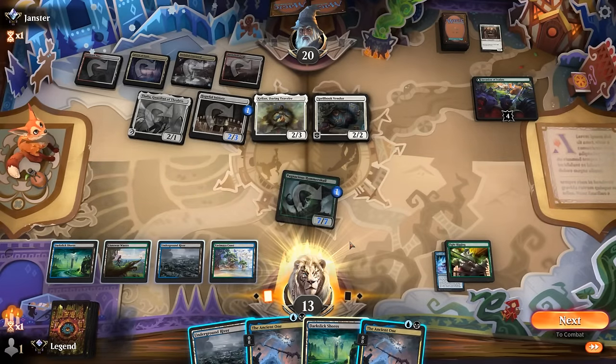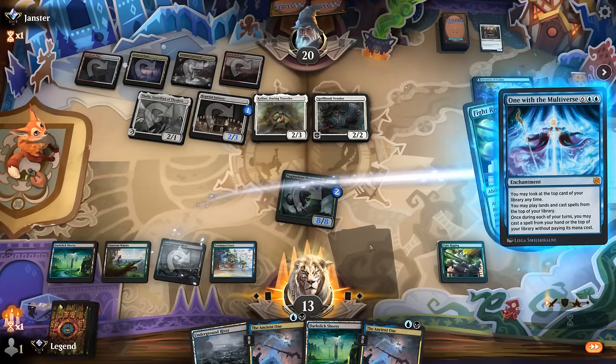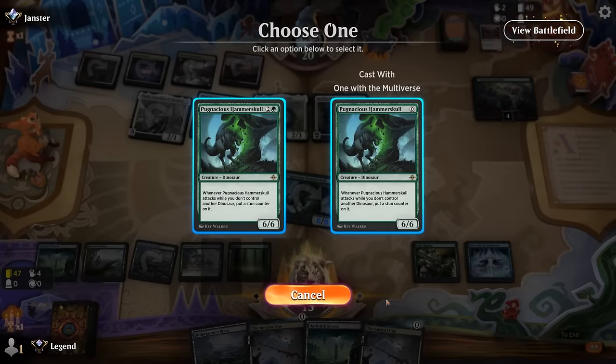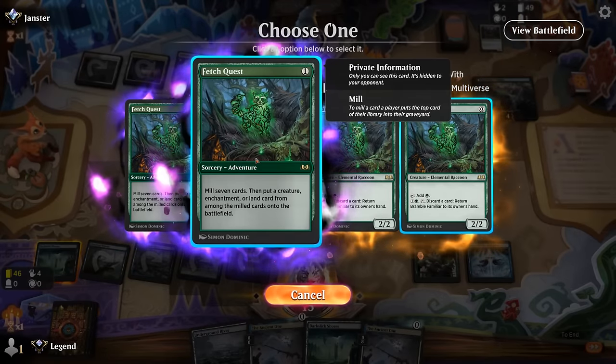Could play Ancient One just to put the counter there, but probably still better putting it on Hammerskull. Let's trigger One with the Multiverse first, paying the Thalia tax — there's a land on top we can play. We can play a free Hammerskull, or pay three mana and maybe play another free spell later such as Fetch Quest. With the Thalia tax that'll cost one mana.